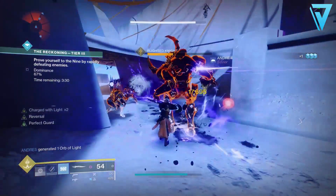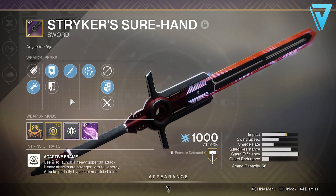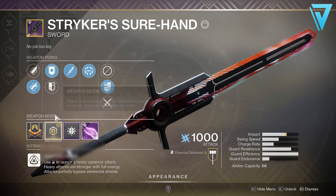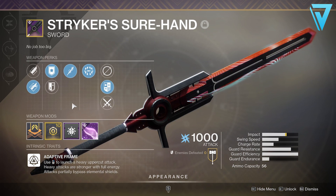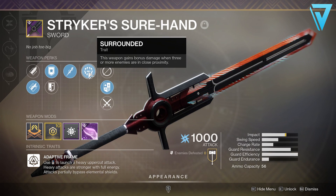And it's with that in mind we're taking a look at the Striker's Shorthand. This is a legendary power sword, it deals arc damage, and even now this offers unique perks not available on any other swords in the game. Because of some of the changes made, it's even better than it was originally.